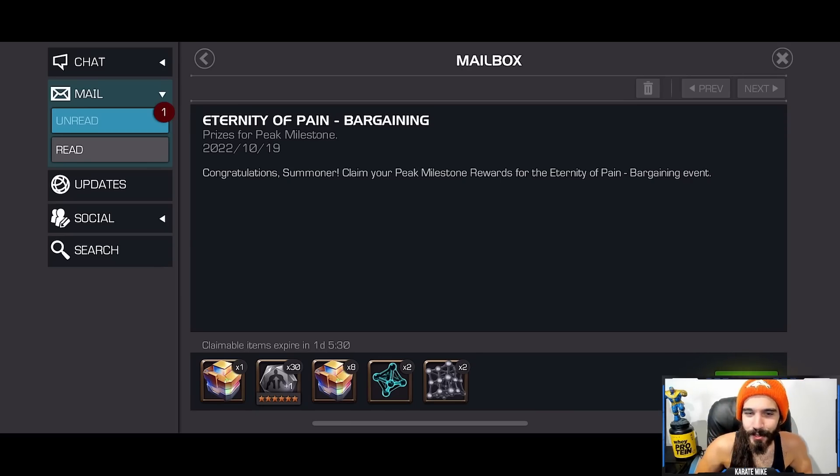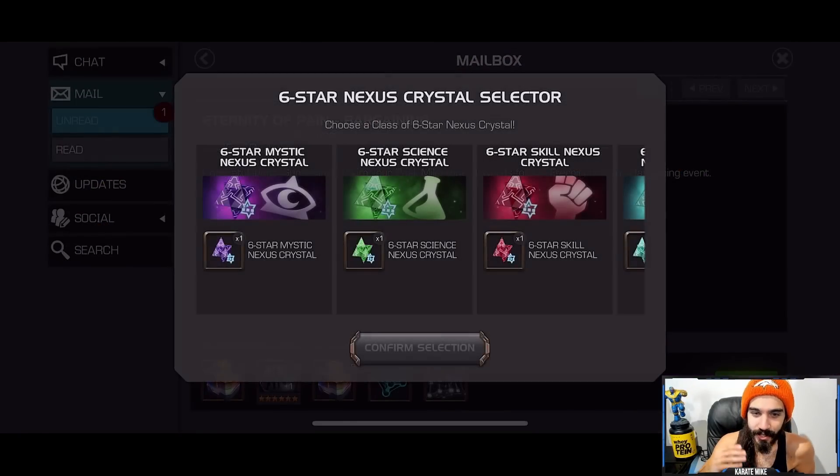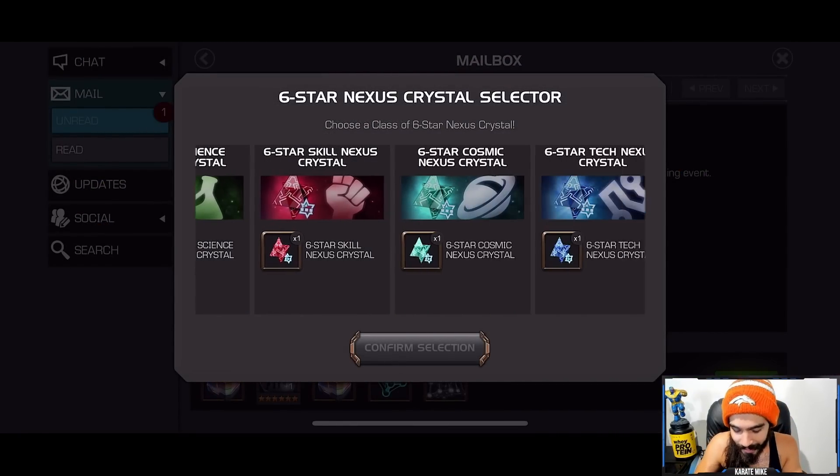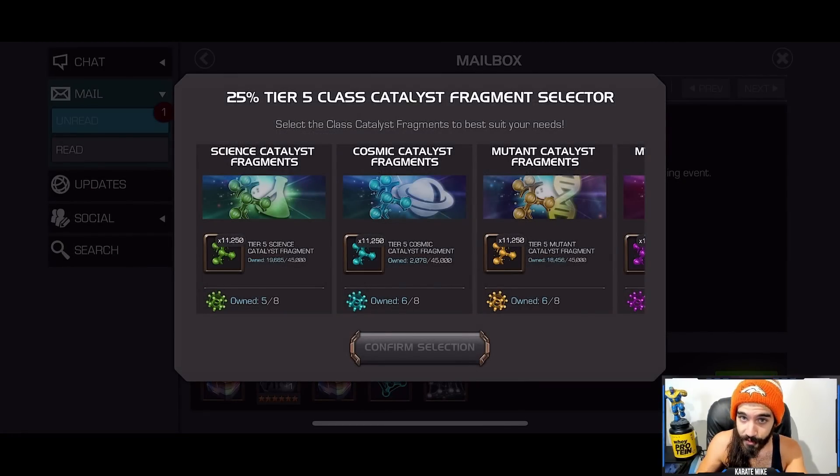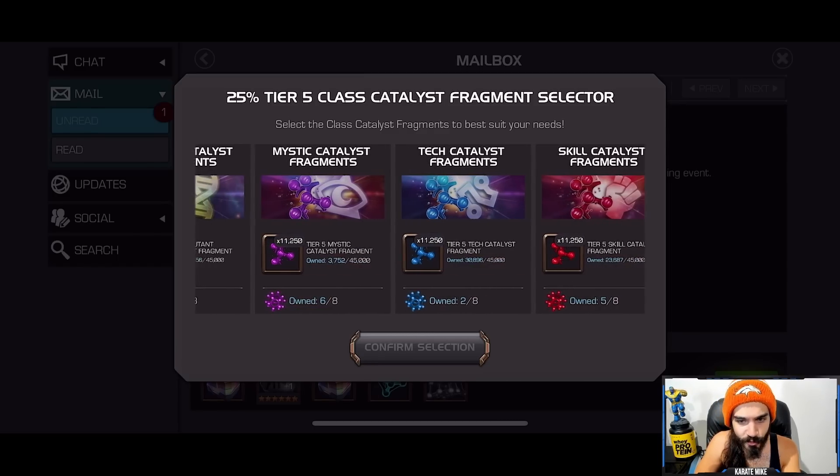Alright, what is going on my dudes — we are back here today with the Eternity of Pain crystal opening. We have a class nexus and a bunch of T5CC to select. The class nexus we are taking today is Tech. There's one champion in the tech pool I'm missing — not including Infamous Iron Man — and that's Silver Centurion. I'd also like to dupe Omega Sentinel, Nimrod, Rocket Raccoon possibly, and Captain America Sam Wilson.